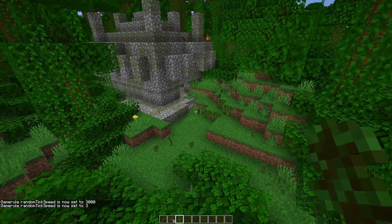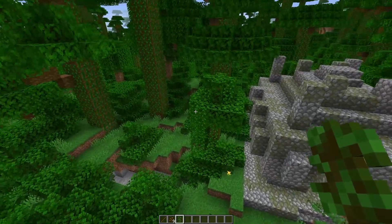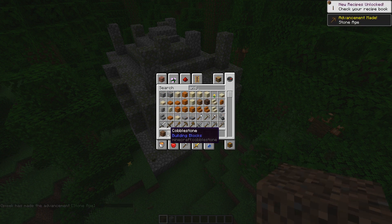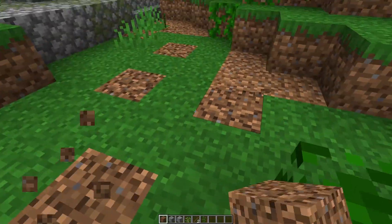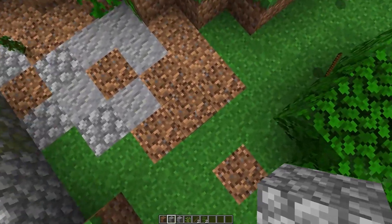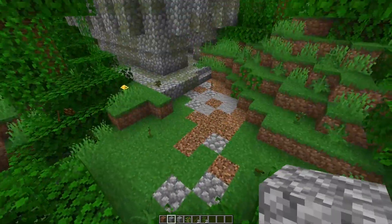We kind of want to create a path right here, to get the concept across that this temple has actually been built by a civilization many many years ago, and was actually being used for some stuff. To do that, we'll need some coarse dirt, some cobblestone, and andesite. What you need to do is just simply place down your path blocks going away from your temple, mix in some cobblestone and some andesite here and there. The further you go, you want the path to look more and more worn down, so we're going to have less and less of those blocks as you progressively get away from your temple.